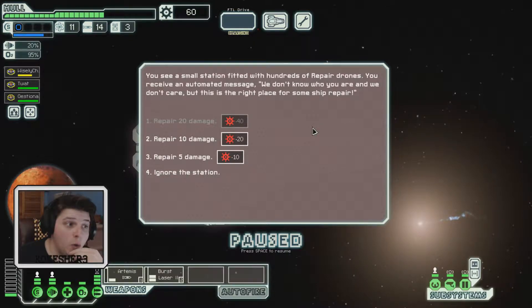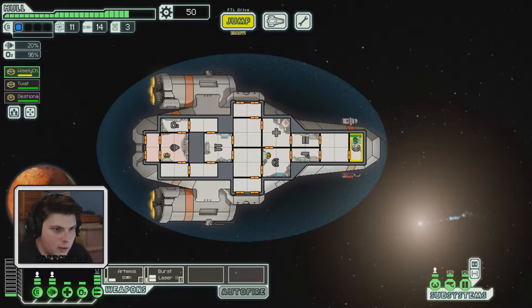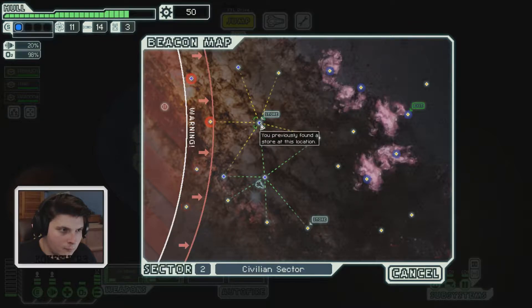We see a small station fitted with hundreds of repair drones. An automated message says: 'We don't know who you are and we don't care — but this is the right place for some ship repair.' We do need ship repair. I want some money to buy more weaponry or at least a drone station. If we do ten scrap repair we'll still be able to buy something at the store. Let's do five — and take the opportunity to get everyone healed up. Our O2 is finally stabilizing. Let's prepare to jump to the store.